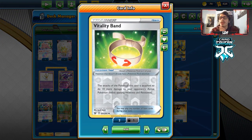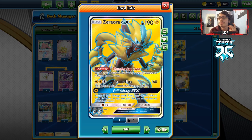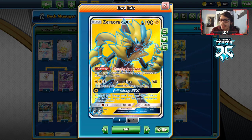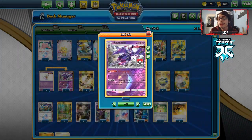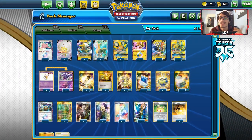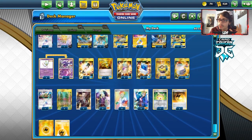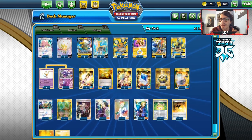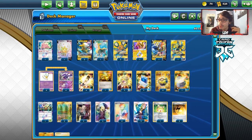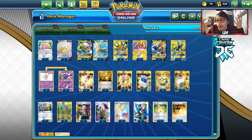Volkner is great — it guarantees you a free search card or a free Electro Power and gets you basic energy. I'm playing one Vitality Band; it can help Boltund or Zeraora reach higher numbers and has many uses. I've got two Speed Energy — you can't use it with Naganadel or Coco, so only two, but it's still a very good card. We have 11 Lightning energy to round out the list. This is my Turbo Boltund Naganadel deck.